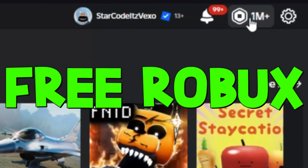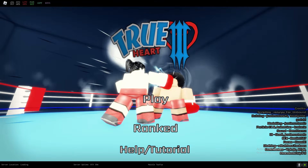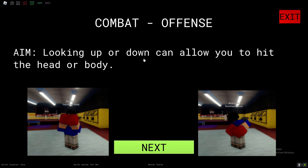Welcome everybody to True Heart 3 — this is going to be a guide video to the game. If you're new to the game, I highly recommend going over the tutorial. Combat offense — looking up or down can allow you to hit the head or body, which I'll show you in a moment.